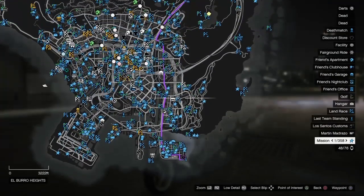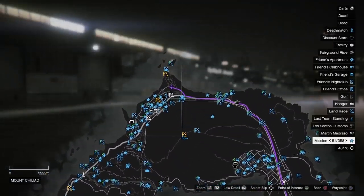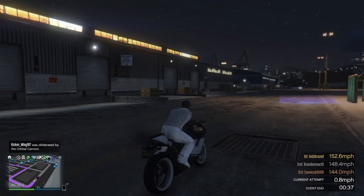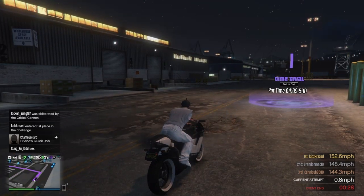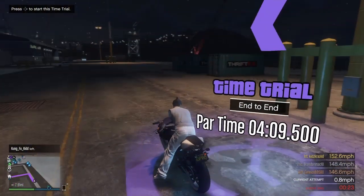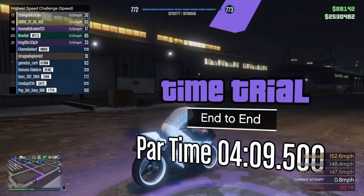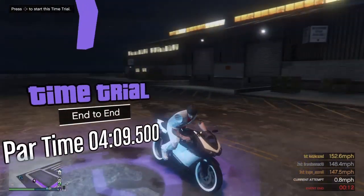What you guys want to do is go ahead and put a waypoint on where it ends. It ends all the way up at the top of the map, so you're going to have a long drive — about a four-minute timer. They give you a purple route for the fastest path, so put your waypoint where I put it and go ahead and start the time trial by going up to the purple circle.